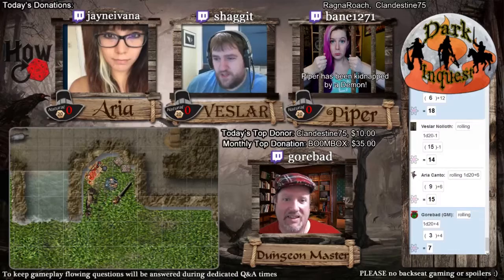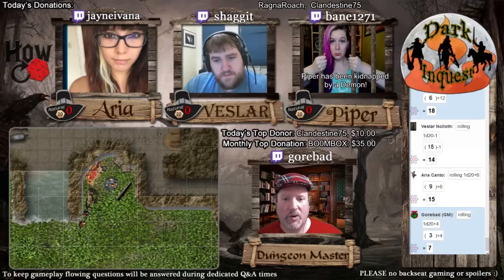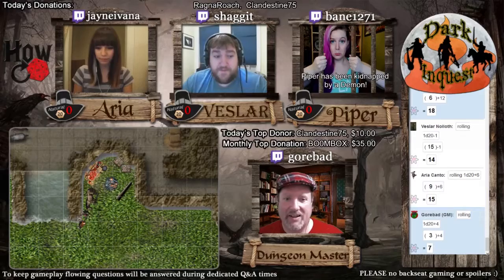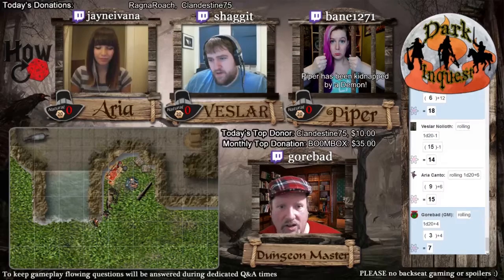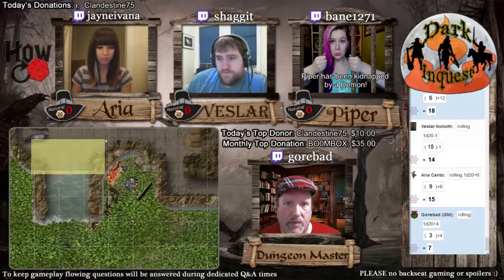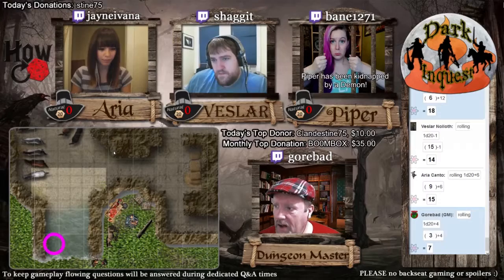The DM asks Jane about her camera issue and they sort it out quickly. The players peek around what turns out to be a large opening into the side of a cliff — an underground area. Inside they can make out the rear end of a large horse; it's quite dark with no immediate light source, though a faint glow comes from further down a tunnel to the right.